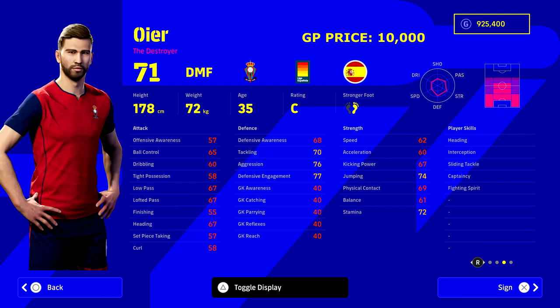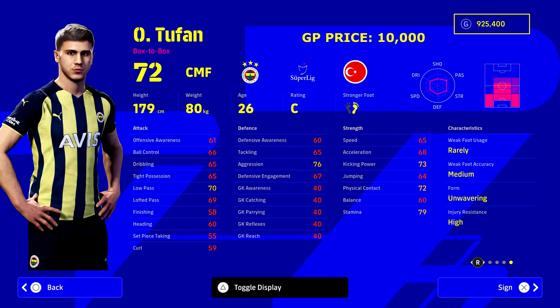Next up we've got Oyer - not sure if I'm pronouncing that right, but Oyer is a destroyer. He's only 10,000 GP. Heading, interception, sliding tackle, captaincy, fighting spirit - everything you need in a deep-lying DMF. His speed is a bit of an issue, but he can play DMF, CMF, center back, left back, or right back. I would probably play him as a DMF that's just mopping up the ball like Kante, and just train up his speed and his tackling.